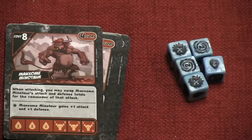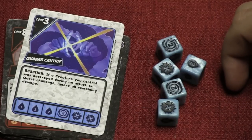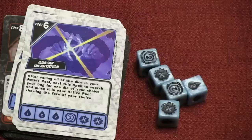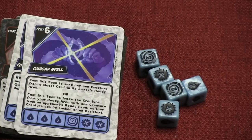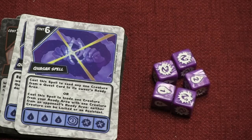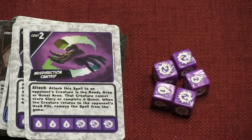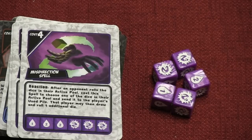We also have some spells. The Quasars are one of the coolest color combinations — they help you lose damage, and the more powerful Quasar spell lets you trade one of your dice with a die someone else has in front of them. And for those who like to mess with opponents, there are the Misdirection spells, which make opponents reroll dice or send dice back from their active pool into their used pool. Really annoying stuff.